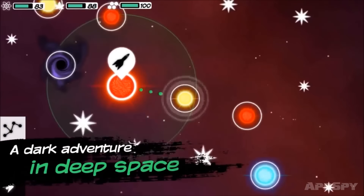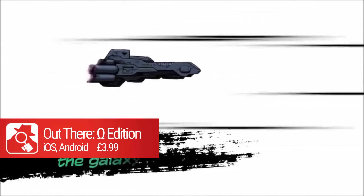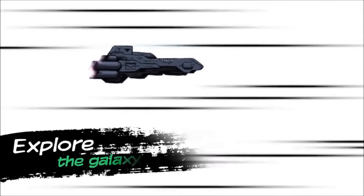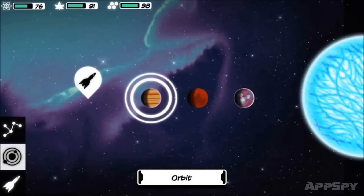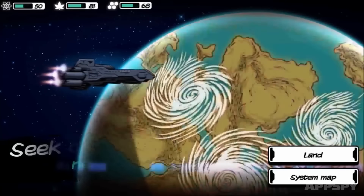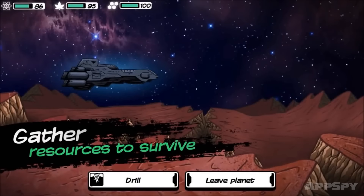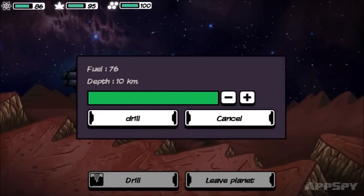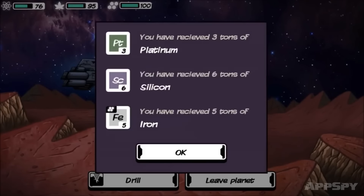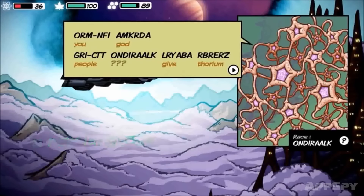Out There filled the void that existed before FTL came to mobile. It's similar to FTL in a lot of ways, letting you jump great distances through a stark and cruel universe, waiting for you to run into a pirate or run out of fuel or oxygen before dying a lonely death. But its focus on resources over crew management and the ability to investigate planets help it stand apart and make it a worthy space adventure all of its own.